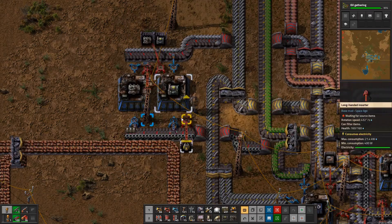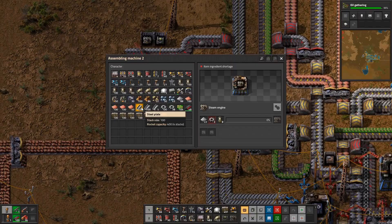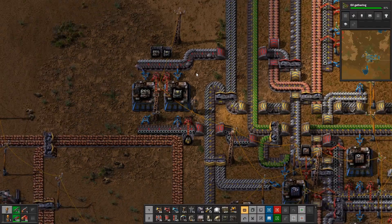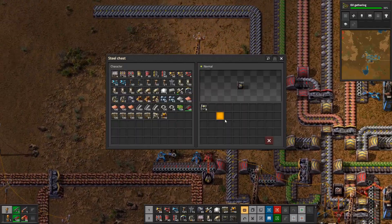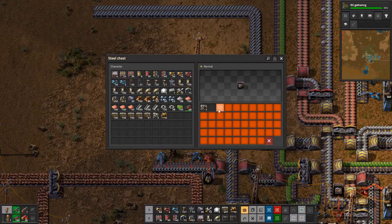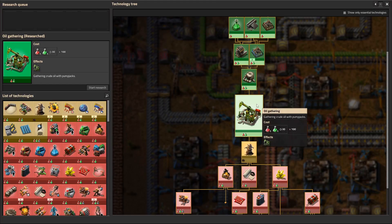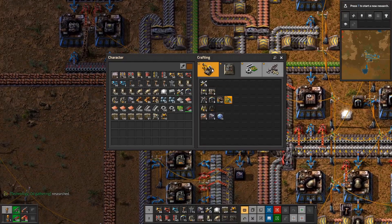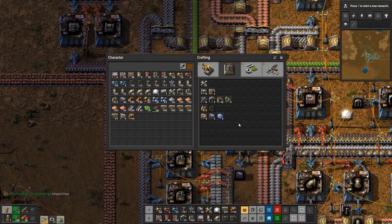We're also going to be replacing the stone furnaces. We need pipes — we're not getting enough pipes, that's not making a huge amount. How many of these do we need? Probably not many. Oil gathering completed! Okay — pump jacks, let's make some. Easy as that.